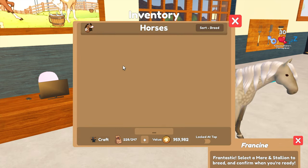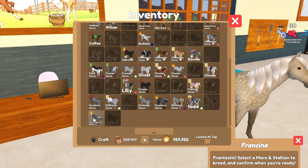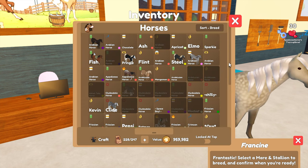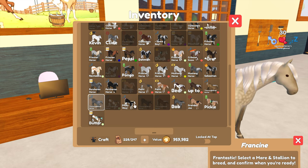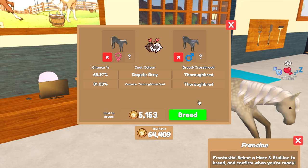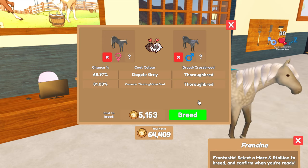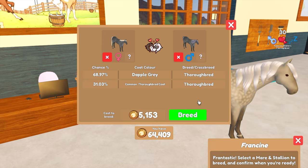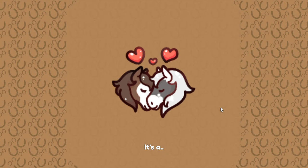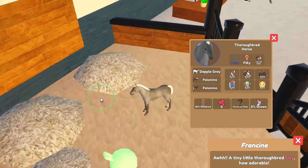What we want is 100 speed and 60 stamina obviously. Why is this more expensive? Why is this 5000? That's more expensive than the Frisians and the Percheron ones I breed. Why is this so expensive — is it because it's purebred? My goodness, that is not okay and I don't know why I just accepted that.